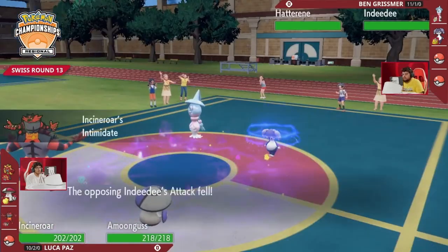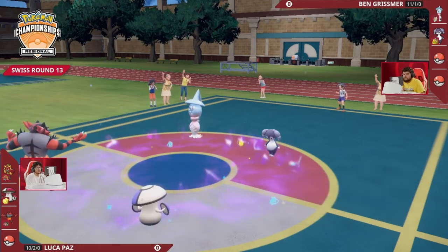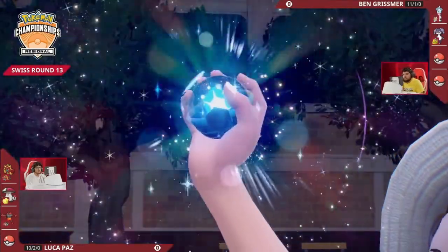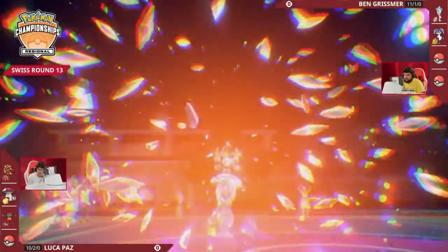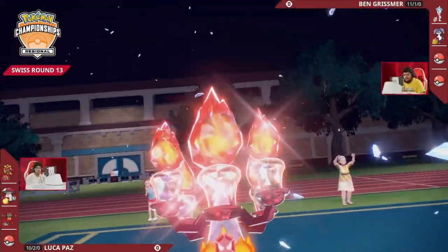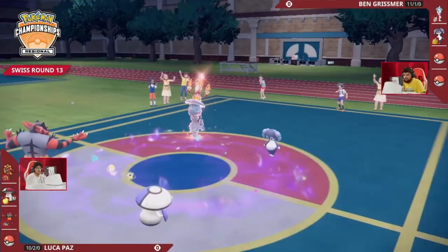The Intimidates are not going to matter at all versus the Hatterene and the Indeedee, but it will be a nice pivot point to be able to possibly go for some big Parting Shots or some Knock Offs into the two opposing Pokemon on the other side. An interesting detail of this Trick Room team from Ben is that it is Clear Amulet on the Hatterene, so it doesn't have to worry too much about Parting Shot.